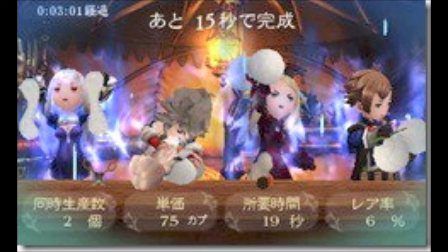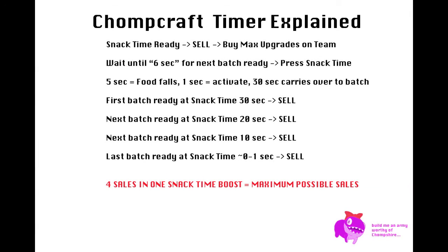You must hit the sell button with the timer at 30 seconds. That way, you can get in 4 sales of filled boxes with lots of rare plushies. Each batch takes 10 seconds to make. Doing the first batch right at the start of snack time is 1, and then 3 more can be made at 20 seconds, 10 seconds, and then the last possible second — so long as you are selling the batches as soon as they are ready. This is the most effective way to make CP in Chompcraft.